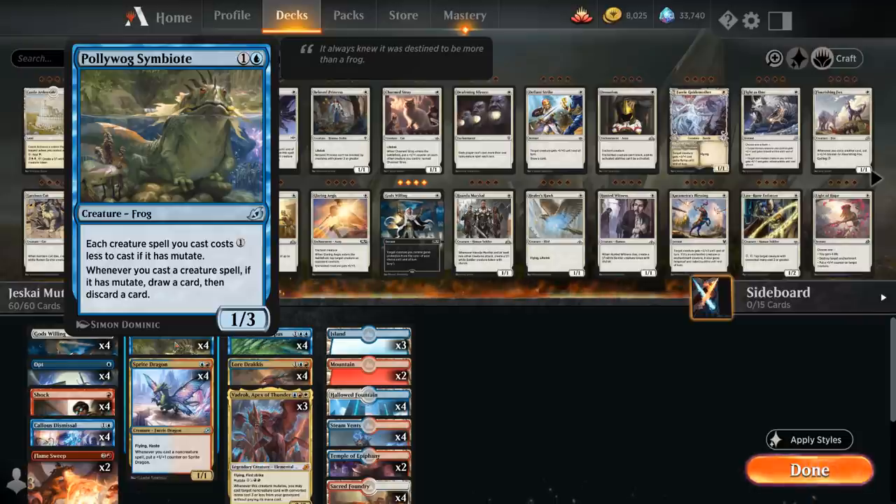At 2 mana we've got the Pollywog Symbiote, which has great synergy with mutate — a 2-mana 1/3 frog making each creature spell with mutate cost 1 generic mana less, including the mutate alternate cost. Whenever we cast a creature spell with mutate, we get to draw a card and discard a card, so we can get rid of extra lands or put cheap spells in the graveyard to get back with Lord Dracus. If we mutate Lord Dracus with a Pollywog Symbiote in play, we can trigger the Symbiote's ability first, drawing and discarding — so even if we don't already have an instant or sorcery in the graveyard, we can draw into it and then still get it back with Lord Dracus.